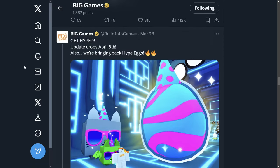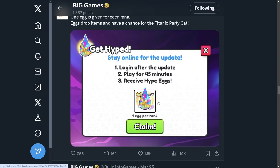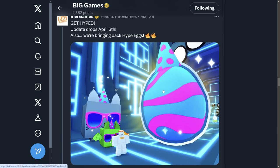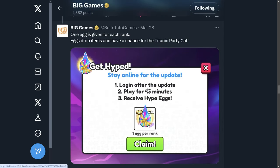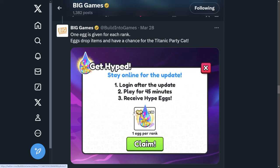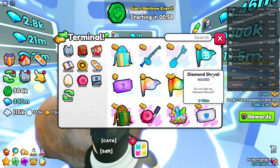The hype egg is probably one of the biggest things in this update. Try to get your ranks up — I believe the max rank is around 24, though I'm not 100% sure. I'm only rank 13. A lot of people are probably going to be making alt accounts. They did say you have to stay in game for at least 45 minutes, though that could change. Play for 45 minutes, have at least a couple of ranks, and you'll get some of these eggs.